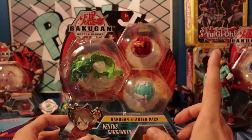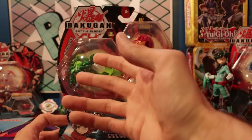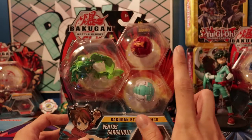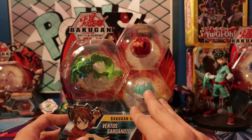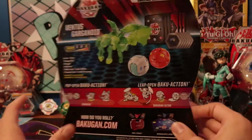This one has one dupe, but one dupe is better than none. You get Ventus Garganoid, Pyrus Troxor who is our dupe, and you get a Haas Hydrus which I don't believe is a dupe — I definitely don't think I have one. So Ventus Garganoid, all that good stuff. Let's crack it open.